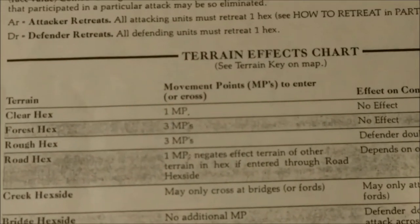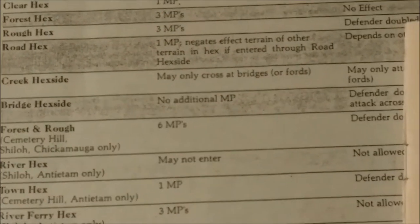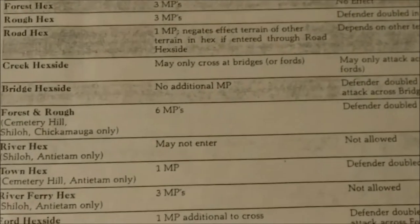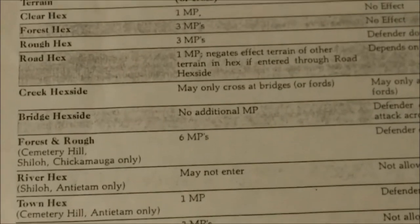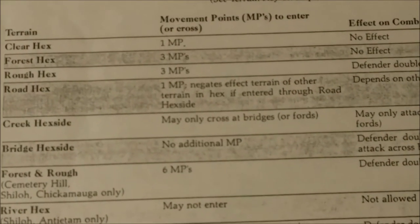The terrain effects chart is printed on the back of the rules book. It shows the different types of terrain, what game they apply to, how many movement points it costs to enter a hex or cross a hexside, and any effects they may have on combat. All units have a set movement allowance of six movement points. Entering a forest-and-rough hex costs all of your movement, whereas moving across forest or rough hexes costs three movement points each, and entering a clear terrain hex costs one movement point.